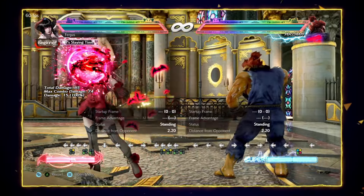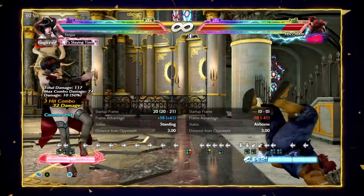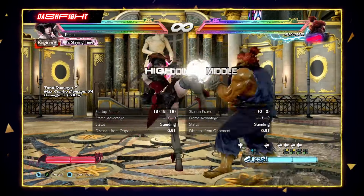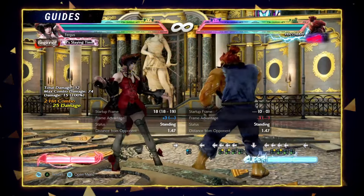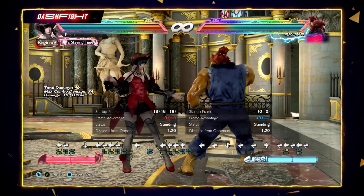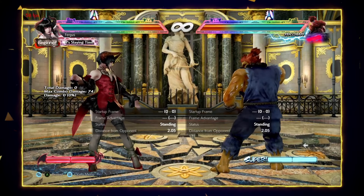The second hit of back 2-3 by itself is a counter-hit launcher. It's a really good string to use in neutral — it's pretty abusable, it's natural, it's safe on block at minus 9, and the second hit is a counter-hit launcher. You can slightly delay it as well, so it's a really strong move to throw out sometimes.